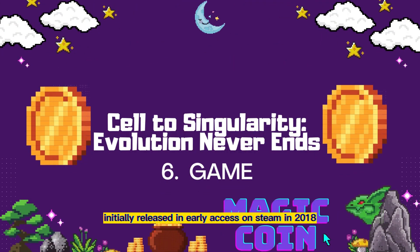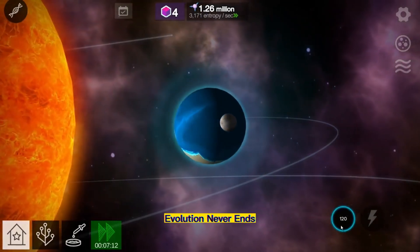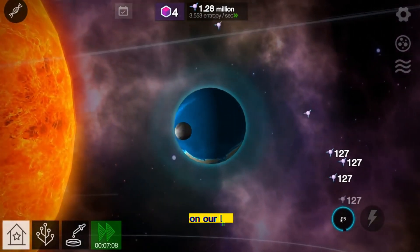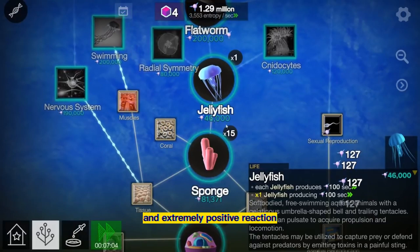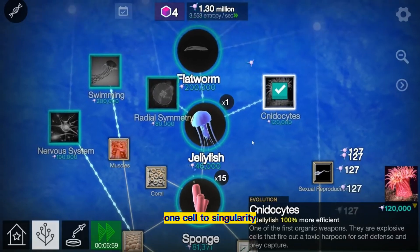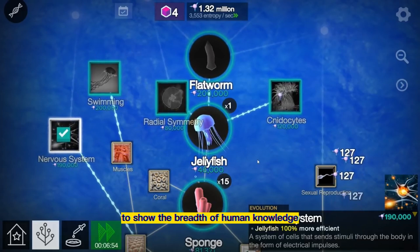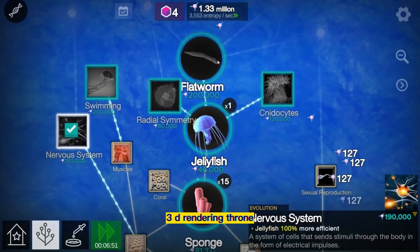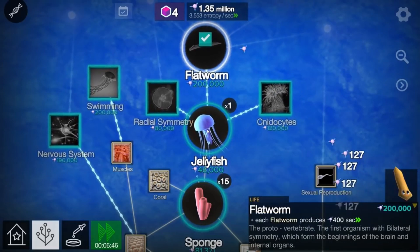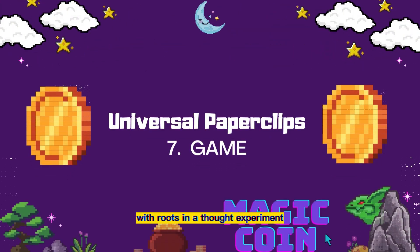Initially released in early access on Steam in 2018, Cell to Singularity: Evolution Never Ends is a newer clicker favorite and one of the most recent releases on our list, earning a quick and extremely positive reaction from fans and players. Upon its full release in 2020, Cell to Singularity uses an elaborate tech tree and clicker mechanics to show the breadth of human knowledge, with a colorful 3D rendering thrown in just for fun. Clicking helps you accelerate the pace of evolution, allowing you to scope out new additions to the universe, with roots in a thought experiment.